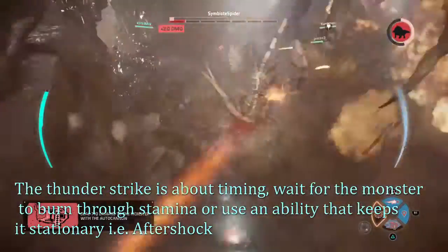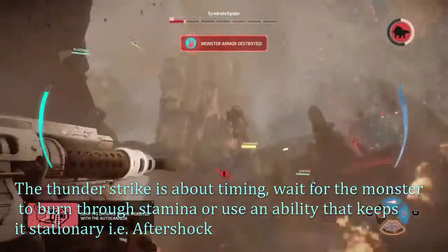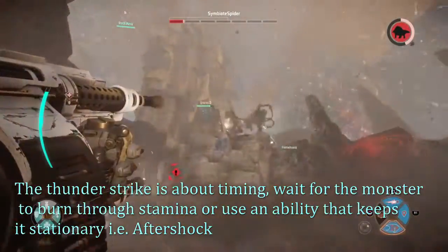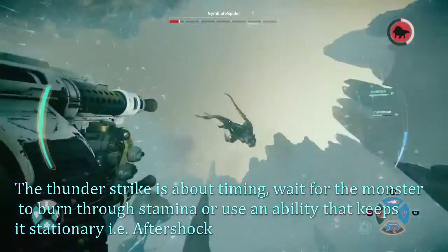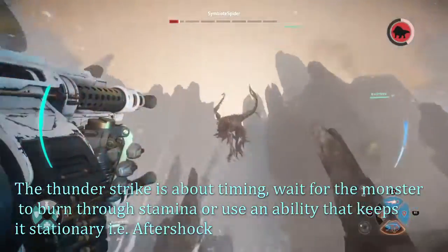Now for some quick tips: it's best to use the Plasma Lance when the monster has burned through all of its stamina and can't get away. Also, the autocannon has the same accuracy no matter if you're running, standing still, or jetpacking.